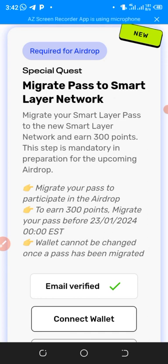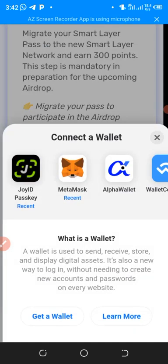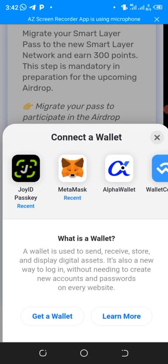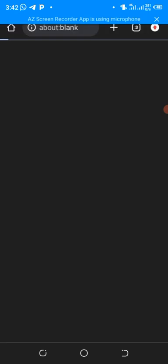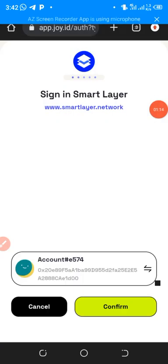Now I'm going to click on the Connect Wallet button. I'll choose Joy ID — I'll use my Joy ID wallet because Joy ID is a wallet on its own. So I'm going to choose my Joy ID and wait for it to load. This is my Joy ID wallet, so I'm going to click Confirm.